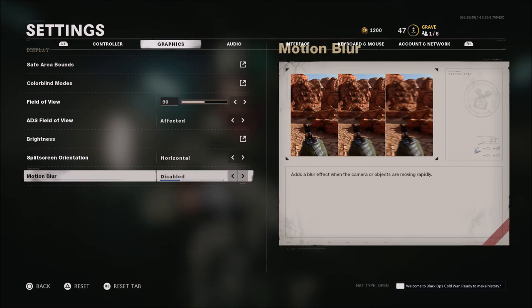Motion blur is of course disabled. Never leave this on — it does look cool if you're playing the campaign or making a montage, but most of the time motion blur will absolutely screw you up in multiplayer, so I would definitely recommend disabling that.